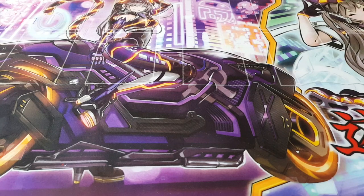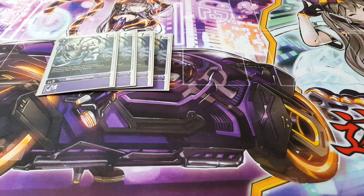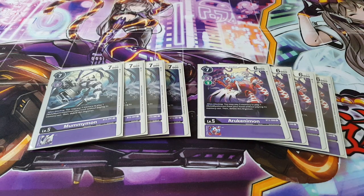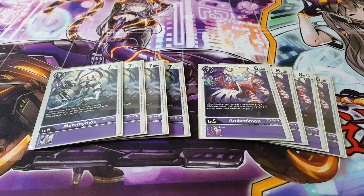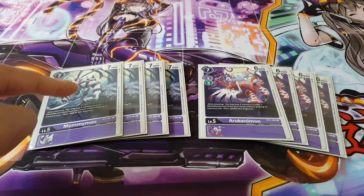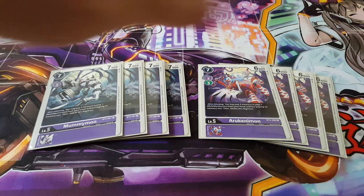Here's where the real fun begins. We're playing four copies of Mummymon, which I'll talk about alongside our four copies of Arukinamon. When Mummymon attacks, you can pay three memory to play one Mello Myotismon from your trash without paying its memory cost, then delete this Digimon. So you're essentially paying three memory to swap Mummymon out for a Mello Myotismon from your trash — really powerful.